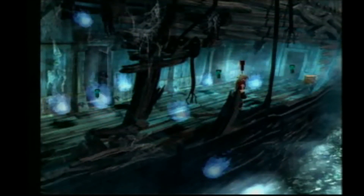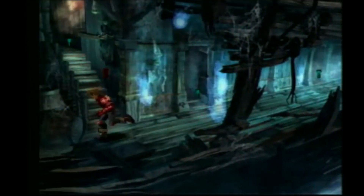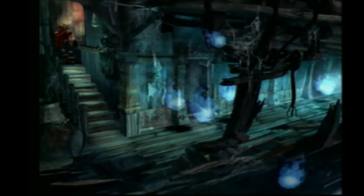Now that you're equipped with the clues that'll help you solve the combination lock, make your way back through the hallway to the upper deck of the ship. The first time you attempt to open this chest, you'll get 10 tries.